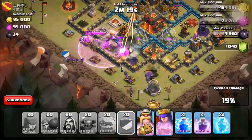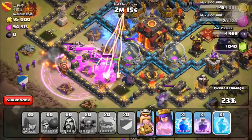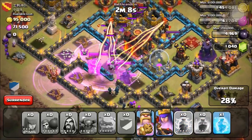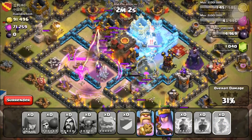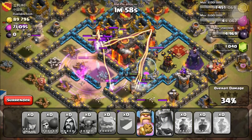I did some very terrible placement on that right golem, and inferno tower is going off right now. We're gonna place down a freeze spell right now — maybe a little too early, we should have placed it down right there. Inferno towers are doing a lot of work. Rage spell goes in, lightning spell goes in to take care of those clan castle troops.